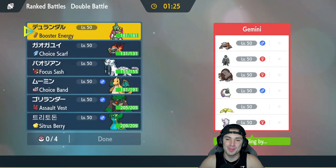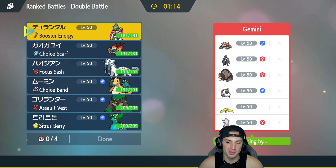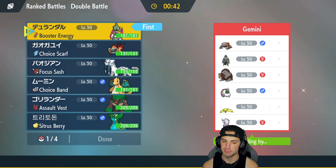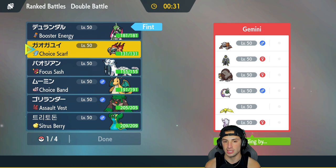We start off real hot in match one. Now we're hopping into a harder match — going up against Chi-Yu, Gouging Fire, Regieleki, Tornadus, Urshifu, and Heatran. I feel like Ursaluna is only there for trick room teams so I don't expect to see it. Definitely expect Tornadus and Urshifu though. They have no fake out users so I think I want to lead Iron Valiant — Wide Guard to block Electroweb, Icy Wind for speed control, Quick Guard for Aqua Jet. I'll go Valiant and Chi-Yu as my lead, with Chien-Pao and Dragonite in the back.